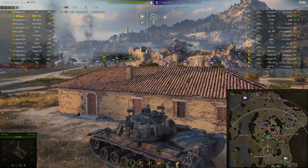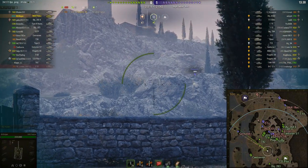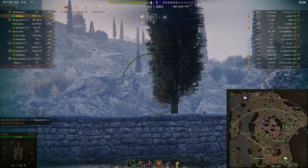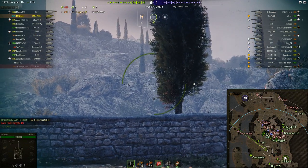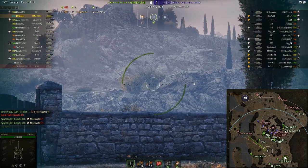It's a 3-5-7 battle, so Mr. Wiegand is top tier. They have an IS-7, Mr. Wiegand in the Patton, and an Object 268 Version 4 versus a Super Conqueror, a 430U, and an E4.